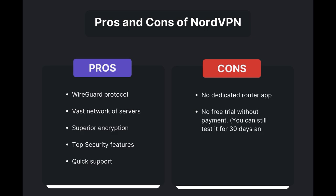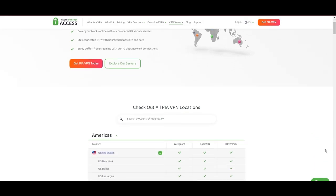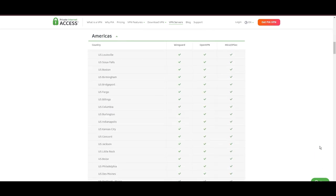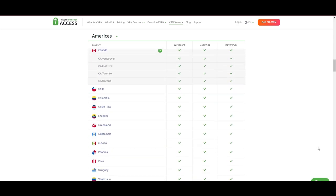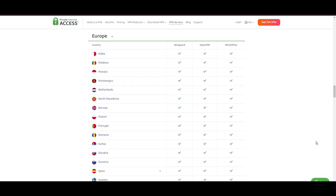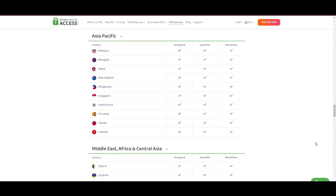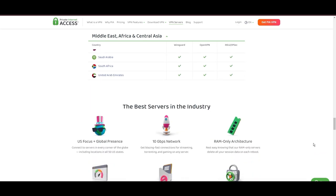Stepping into the spotlight with a formidable server network, Private Internet Access VPN takes the crown for its unparalleled range of over 35,000 servers globally. This extensive collection not only eclipses heavyweights like NordVPN and Surfshark but also cements PIA's position as the go-to choice for those prioritizing server variety and accessibility on Dune Awakening. At the heart of PIA's appeal is its promise of swift and seamless connectivity — a boon for gamers and especially Dune Awakening players — with the ability to connect from anywhere without suffering from server overload.